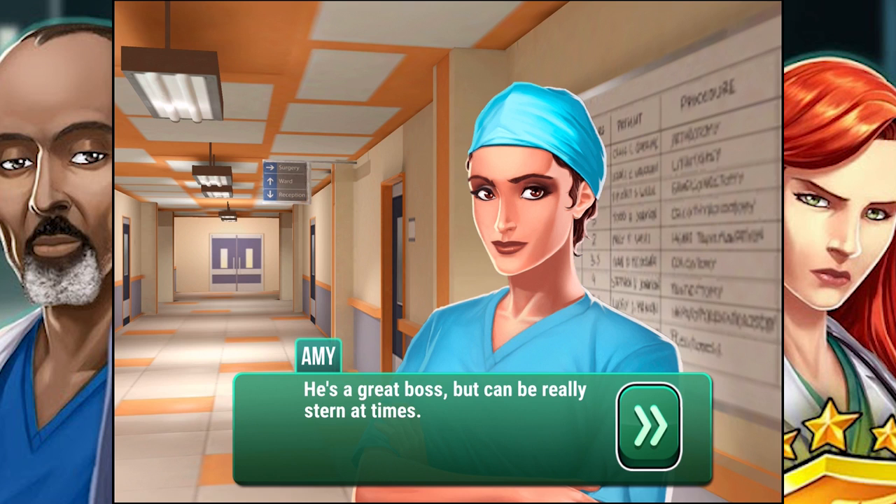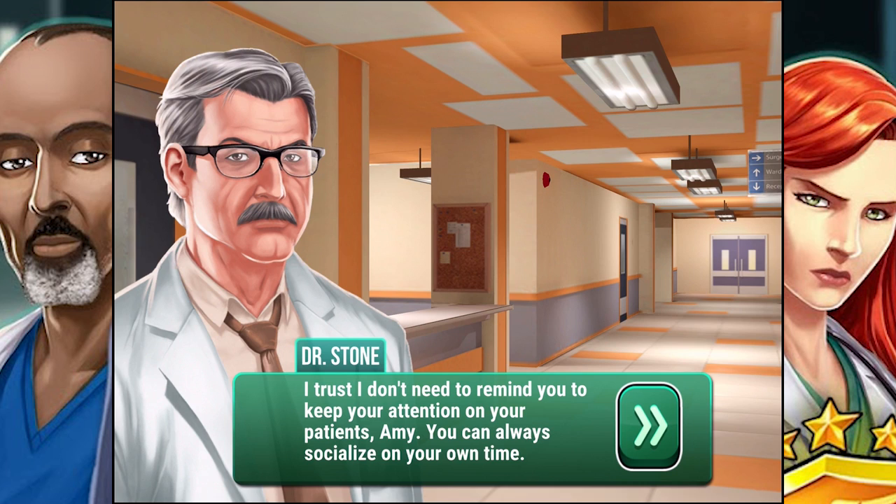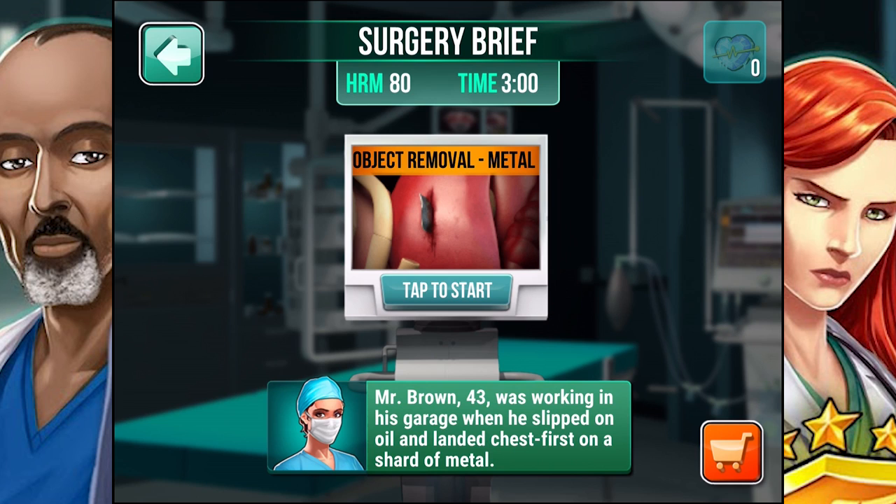While this whole thing's going on, if you watch those hospital shows like ER, Chicago Blue — stuff like that — all of your staff talk to each other in the background. So there's Dr. Stone, he's the big boss man. He says: 'I trust I don't need to remind you to keep your attention on your patients, Amy. You can always socialize on your own time.' Wow, he's a hard knocker. What did I tell you? And we're going in — right into his chest. Looks like it's in his lung. Let's tap to start.